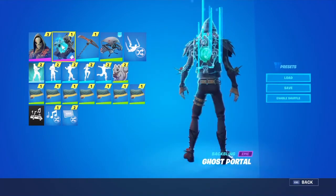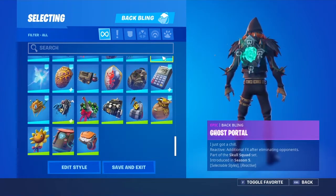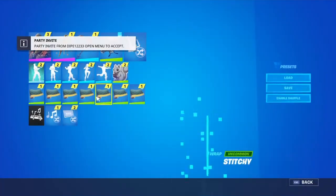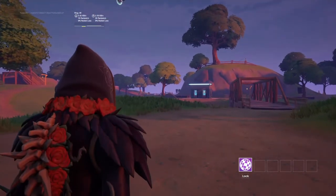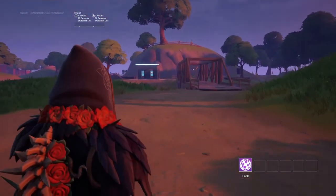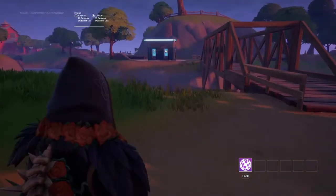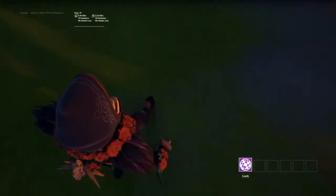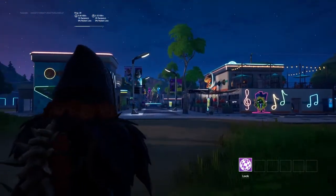Next up let's go with another combo — we have Grave. The combo I chose: Ghost Portal back bling goes well, but you guys probably want to see the back bling that comes with the skin. Here you go — when I ADS, that's what the back bling looks like. ADS means aim down sights, for you kids who don't know what that means. He's looking kind of spooky walking around. Why am I walking like this?